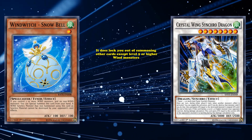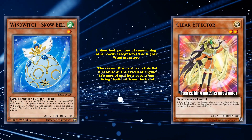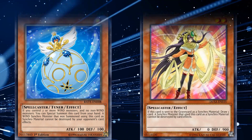The reason this card's on this list is because of the excellent engine it's part of and how easily it can bring itself out from the hand. There is another level 2 tuner monster called Clear Effector, which technically has the same lingering effect and allows you to draw a card if it's used as a Synchro material. But since it can't special summon itself, nor is it part of a really good engine, it hasn't seen any competitive play, whereas Wind Witch Snow Bell has seen tons of it.